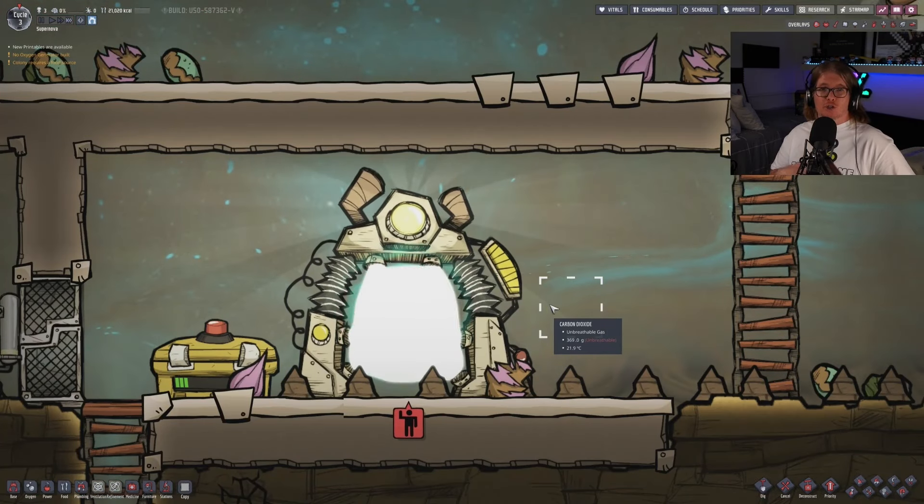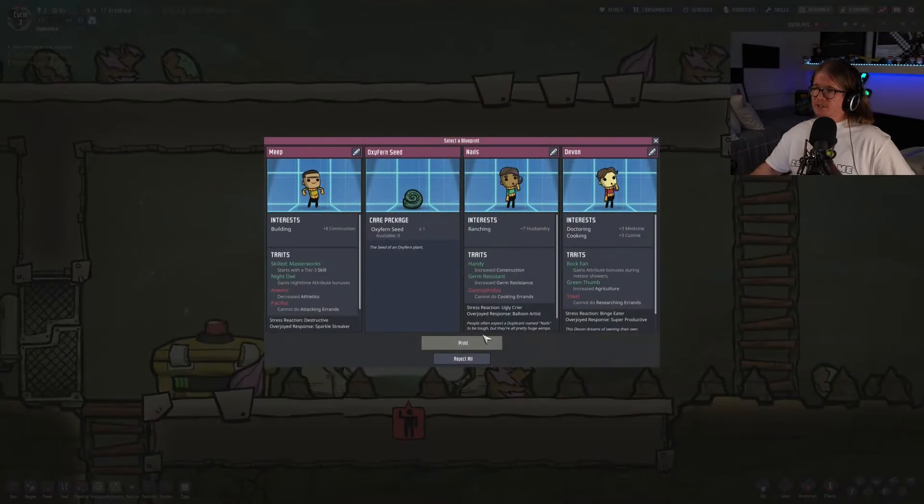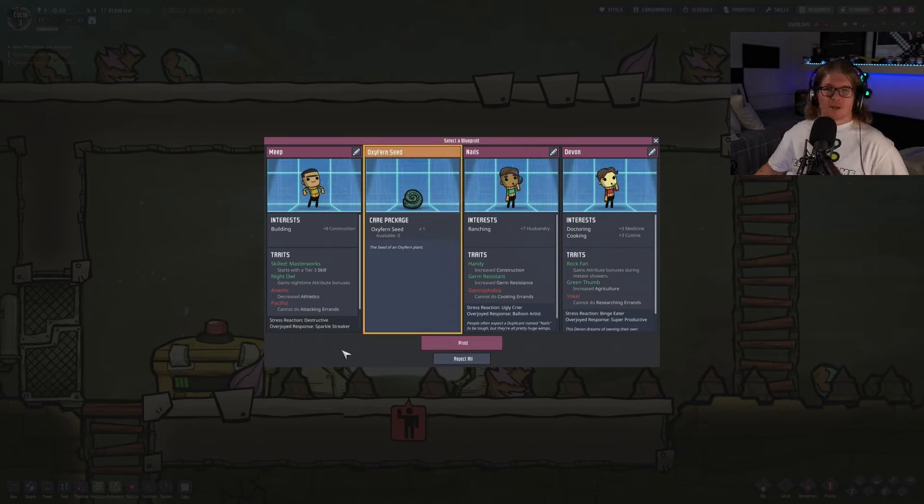By now your printing pod should have lit up to say that there is something that can come through. If you click on it and choose blueprint, you'll have a couple of options. You can either print a new dupe to come through, or any of the other options that you can select, or none — you can just reject all of them if you wanted to. This early on in the game, I would recommend just sticking with three dupes and selecting whatever other option comes up. For example, ox fern seed — fantastic, it is a plant that absorbs CO2 and produces oxygen. So I'm going to get that.